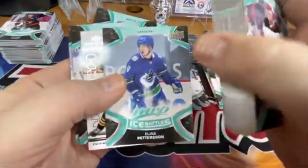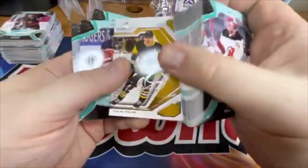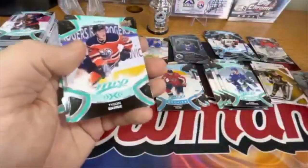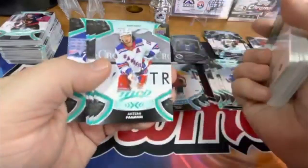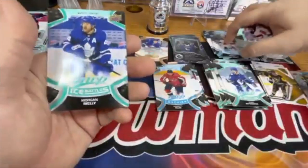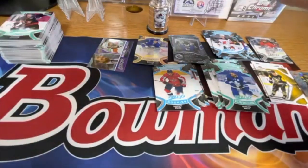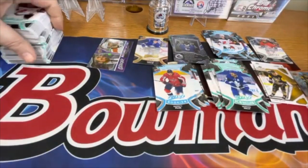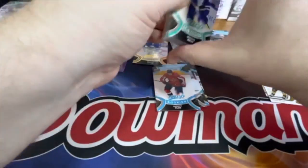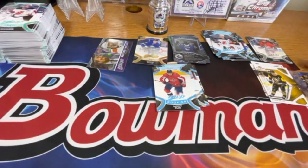Ice Battles Elias Pettersson. Now those are part of the base set so they might not even have any value. We got an Evgeni Malkin MVP Watch. And there's a Jack Hughes blue. I'm guessing that the Ice Battles are just a variation of the base set, so there's probably no extra value unless it's a star — and that might even be half the value.